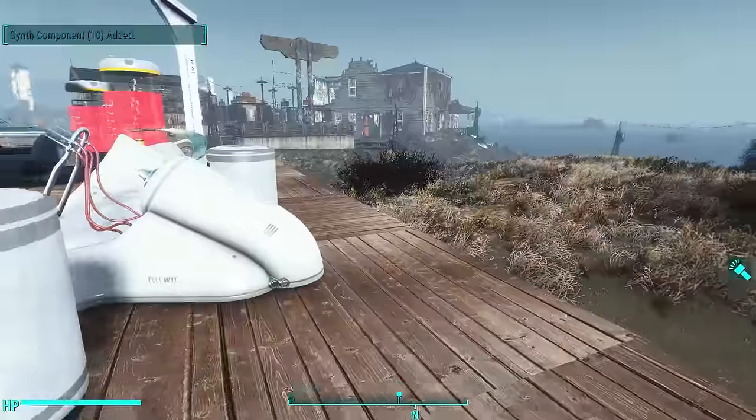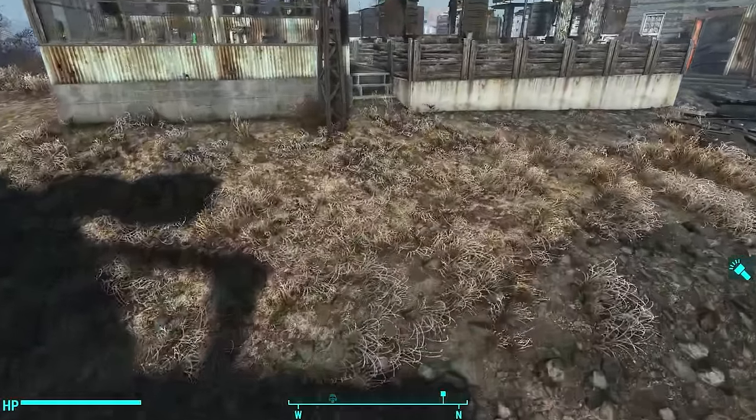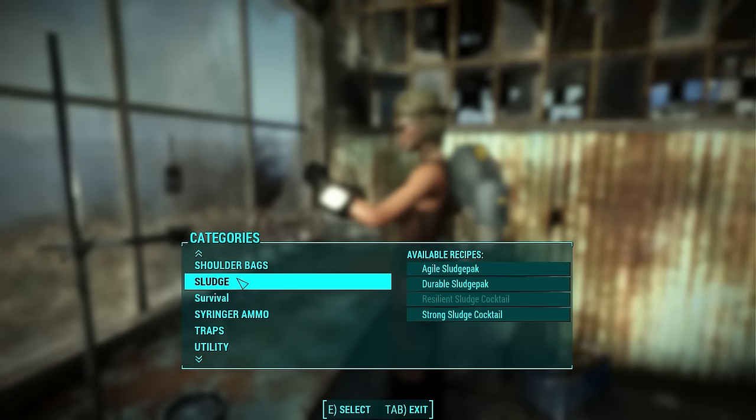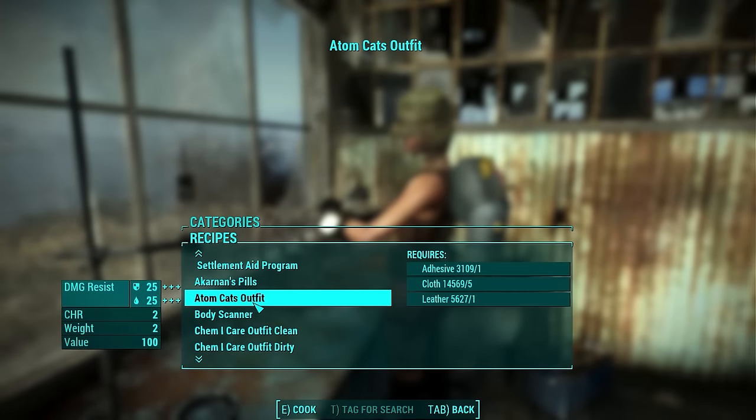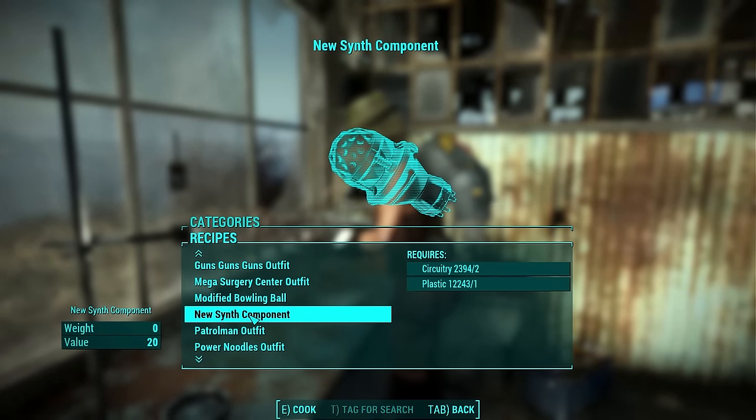We're not done yet. We now have to transform the synth component, so go to your local chemistry station. Scroll all the way down to utility and you're gonna find something called the new synth component. Craft that.